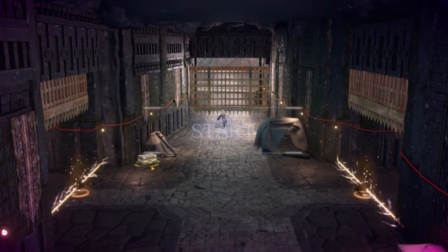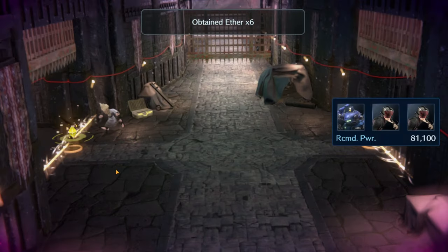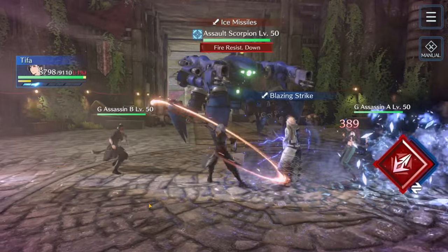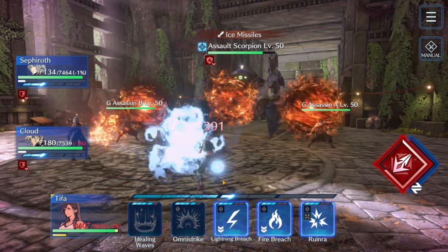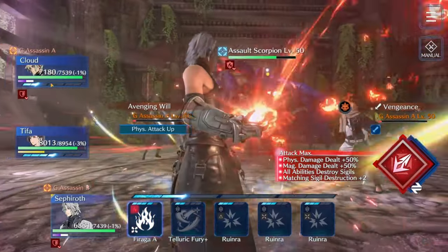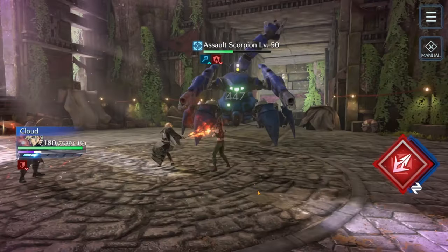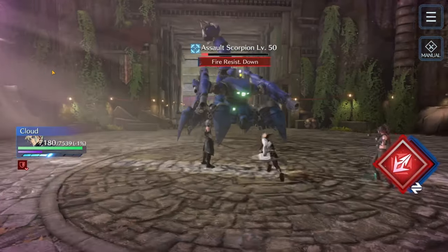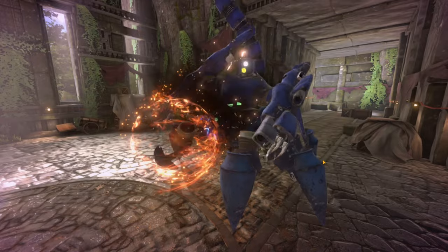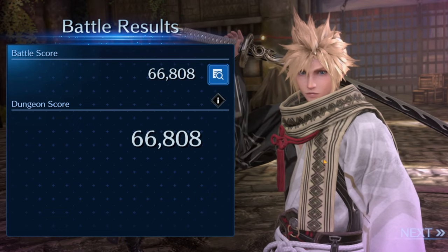Starting off, we're just going to run down to the left, pick up this item, and immediately go to the very first symbol boss. This one is weak to fire, so first thing we do is jump on Tifa, fire breach the middle guy, and start jamming all of our fire stuff as much as possible. Tifa doesn't have a whole lot to do this fight but it's not a big deal — just keep fire breach up and keep jamming fire. It's the first fight so there's only so much difficulty expected, which is why I've sped this fight up considerably.